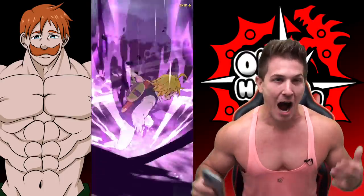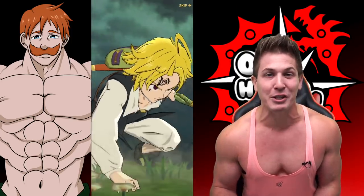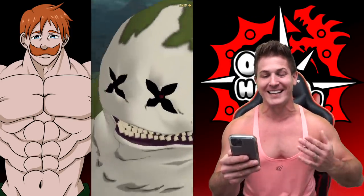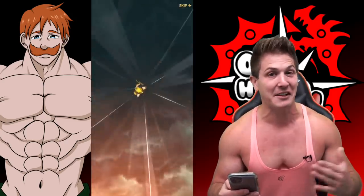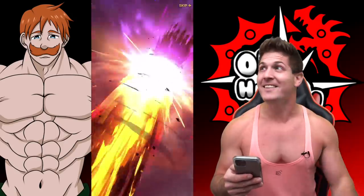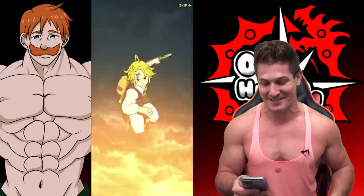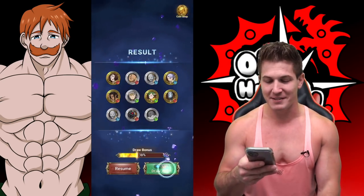Comment down below — did you guys think I was gonna pull Escanor there? Did your soul get absolutely crushed when we got an Elaine? And then a friggin Gil — and it's not even the good Gil, because the good Gil is the SI version. That really pisses me off. I was like, yeah, I'm gonna go send Tiger a message and be like, yo, I just got Escanor on my second multi. That was such bullshit.